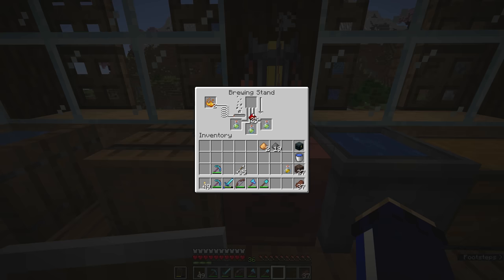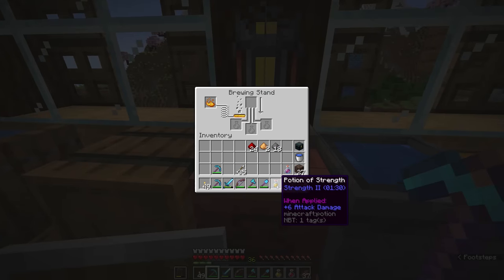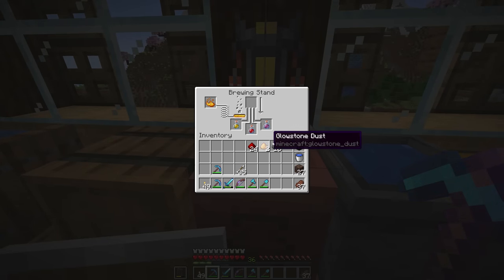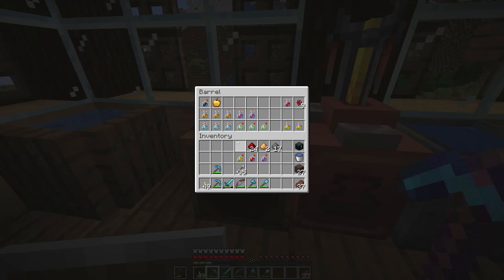Let's increase the duration of these night vision potions using redstone — we need to add another blaze powder — and those will now last for eight minutes. On these I'm going to apply the gunpowder, turning them into splash potions of night vision that will also last for eight minutes. The brewing stand can hold three different types of potions in the slots simultaneously, and gunpowder will convert all three into splash potions of their respective types. So we've got splash potions of strength, instant healing, and regeneration now.